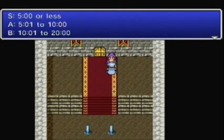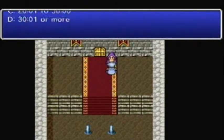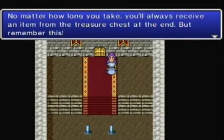For Rank S you need 5 minutes or less. For Rank A, 5:01 to 10 minutes. Rank B, 10:01 to 20 minutes. Rank C, 20:01 to 30 minutes. Rank D, 30:01 or more. Rank D is obviously a fail — that's why there's no F. F would be like you spend an hour in the dungeon.